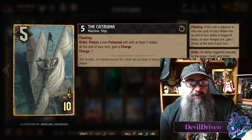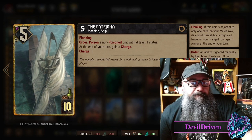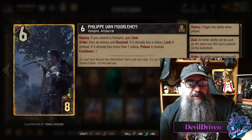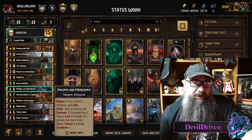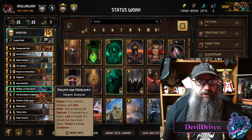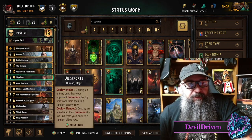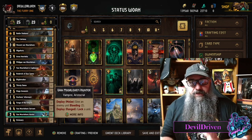And this one - Cataronia - it's flanking so it has to have stuff on the sides of it. Order: poison a non-poisoned unit with at least one status; at the end of your turn gain a charge. It can get a ton of value. The way I've been trying to set it up is I don't mind playing Philip and this as a one-two punch combo, because if you get three on something it can poison. Then you poison the other one first and play Vincent or Philip and they could just one-two punch pretty much everything.